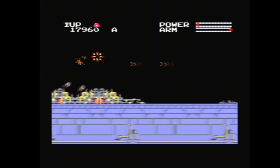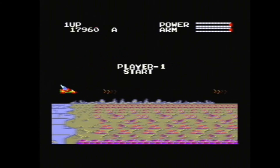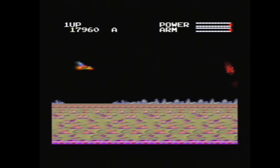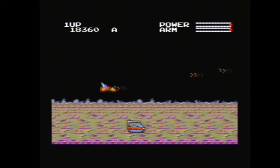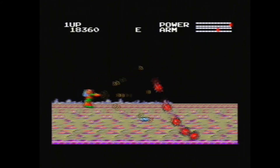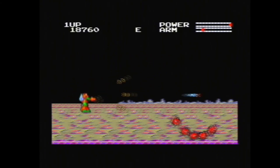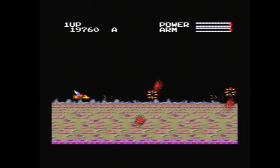Hardly any sprite flickering or anything — that's good. Because it's quite common for enemies and stuff to flicker on these old 8-bit consoles, especially on the NES. Okay, here we go. Use one of them weapons again, try and get him. Does this level ever end, or is it just a continuous game?